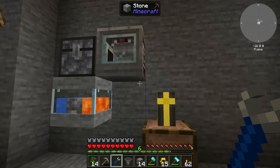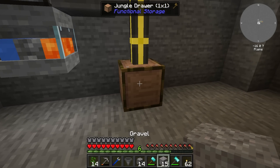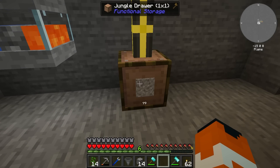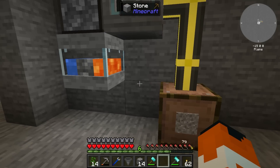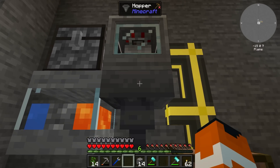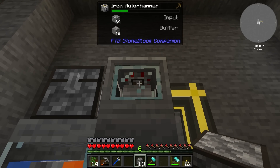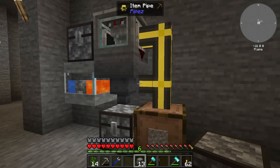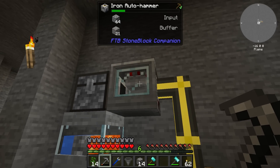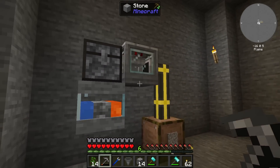I'm going to try just putting the pipe down correctly. It doesn't seem to be transferring to this — unless, of course... there it is. I just put away all of my stacks of gravel — that's not helpful. Attempt number two: put a hopper with a chest. The hopper doesn't seem to be pulling from this thing, which is actually a bit of a surprise.